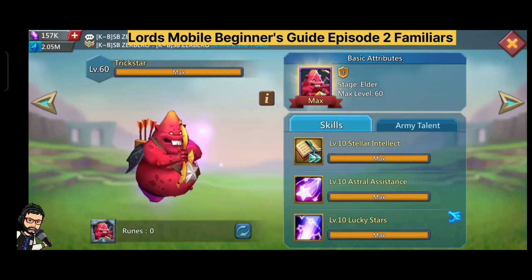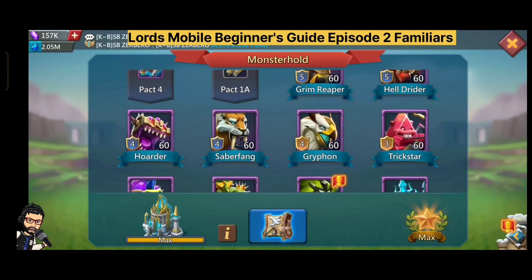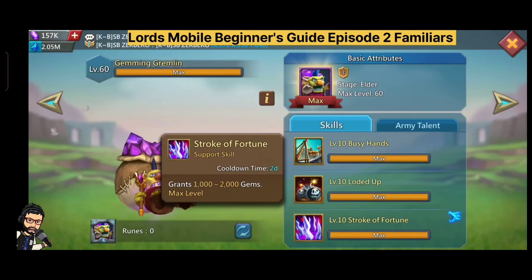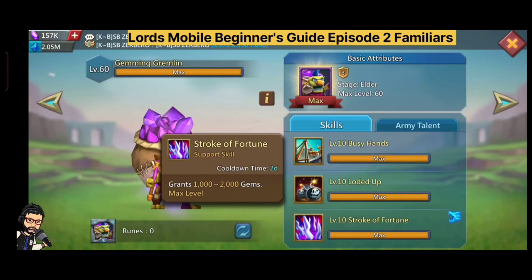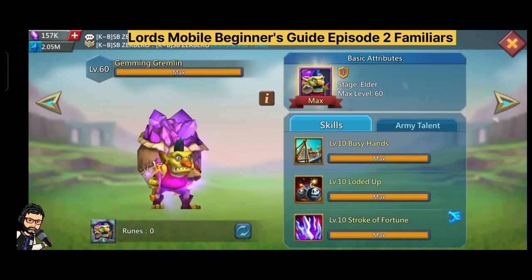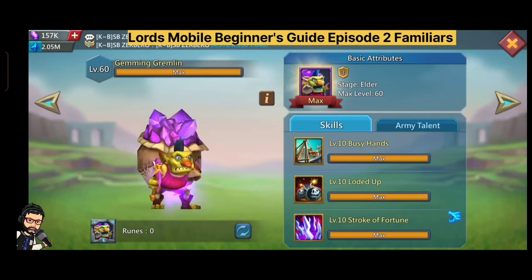Sometimes it gives 11,000 or even 30,000 holy star. The third most important familiar in my list is Jamming Journaling. If you play Lost Mobile, you know about Jamming Journaling — it's basically the brand ambassador of the game. If you are working on T4 as a free to play, you really need holy star to convert it, and that's where Trick Star and Jamming Journaling come in.